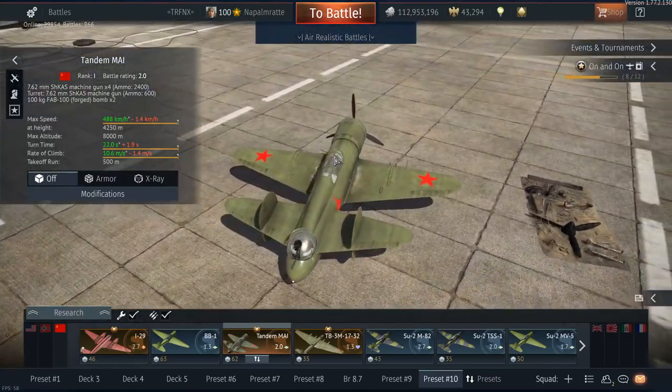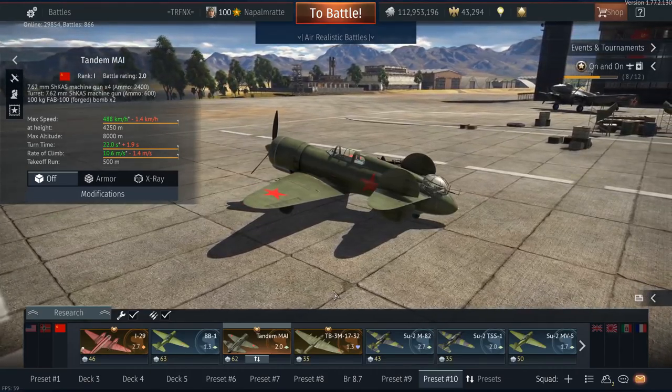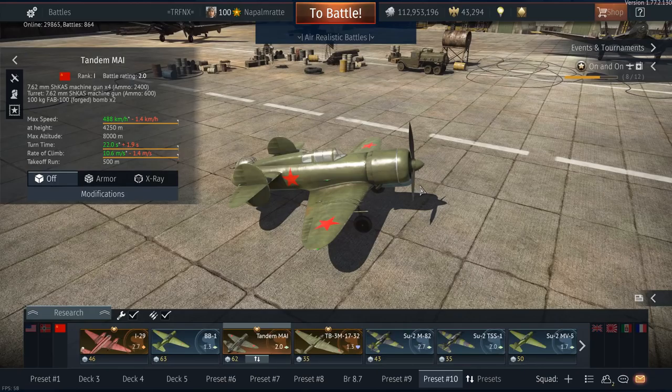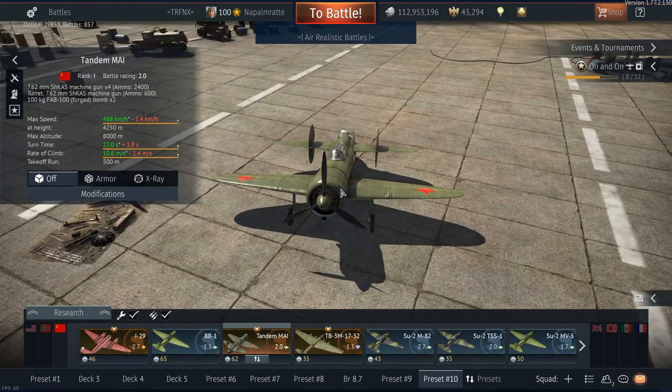First of all, the shape, the form, and the look of it is rather strange for this rank 1, battle rating 2.0 attacker. The front section might look like a really capable fighter, and you have some offensive armament with four machine guns — light machine guns — with 2,400 rounds. But if you compare it to the remaining Soviet tech tree at this rank or battle rating, you quickly realize this is nothing special.